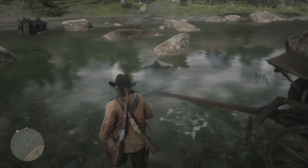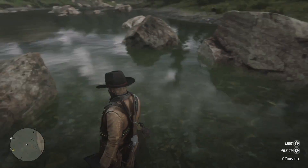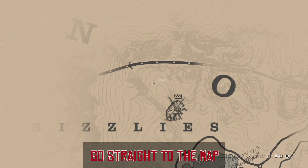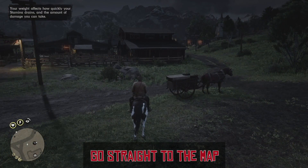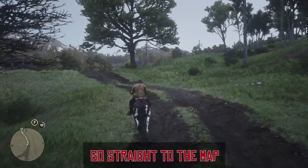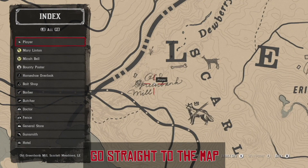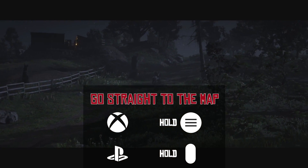So pay attention, because I'm going to rattle through these for you, and I'll also put a reference to each of these with a timecode in the description below. First up, when I'm playing I refer to the map a lot, but did you know you don't have to pause, wait for the animation, and then select the map? Just hold the pause button to jump straight to the map. Easy.